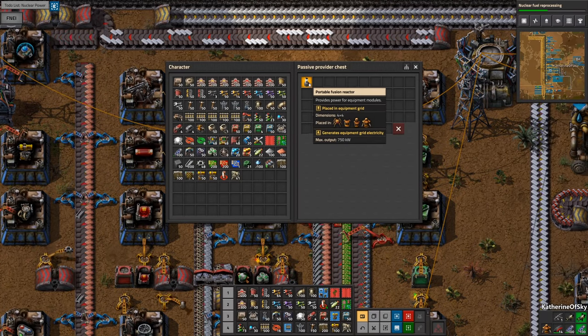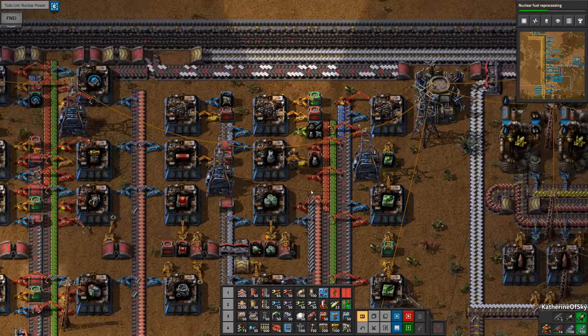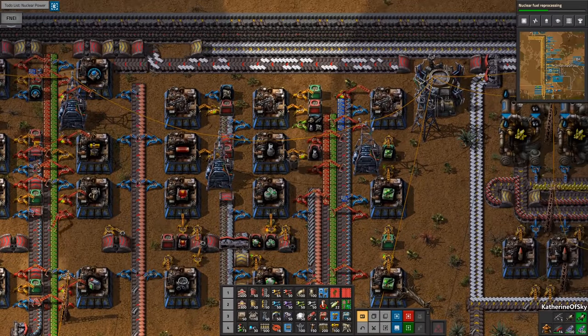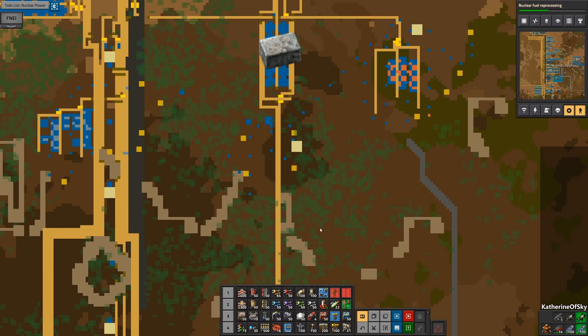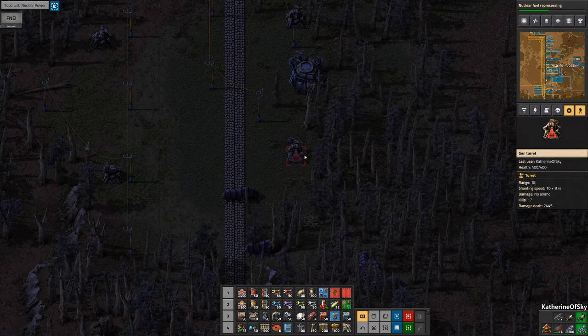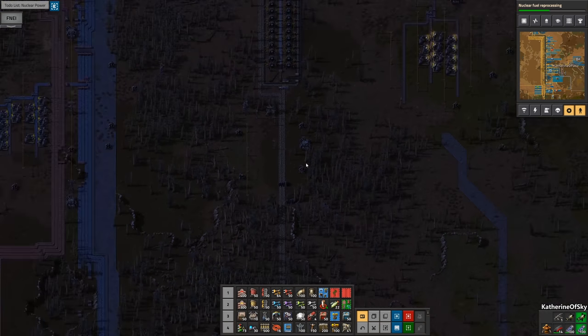Look what else we have — we have fusion reactors! This is great. Usually I put at least two fusion reactors, if not three. It depends what I'm doing — if I have a lot of robots and stuff I do three, but it depends on what's going on. Hello — this is a gun turret without ammo. Where is this? Oh, this is in Biter land.